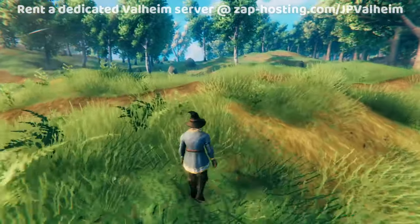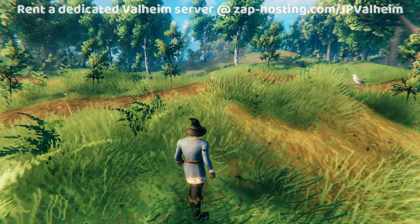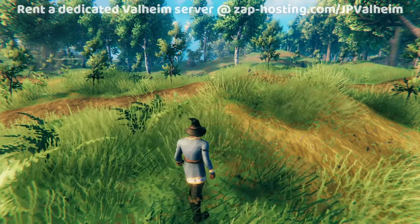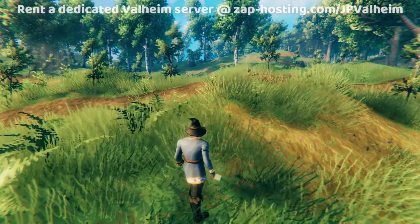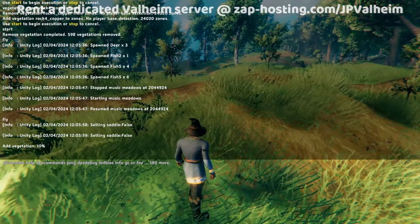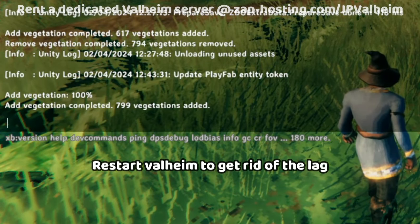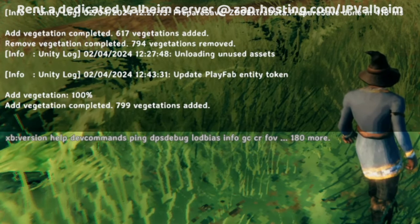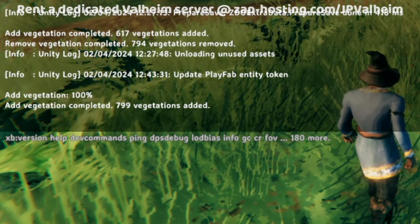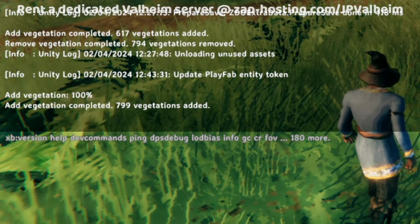One other thing to keep in mind with the vegetation: it's always good to move your character into an area that doesn't have any of the rocks or minerals that you're trying to replace, and do the operations from there. Wait for the operations to finish and get to 100%, and eventually it will all finish. You're going to notice the game will be super laggy — it'll be fixed just by saving and quitting Valheim and then reloading it. It'll be totally normal.